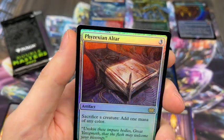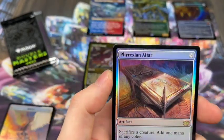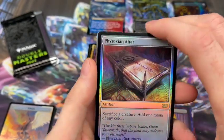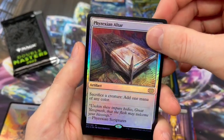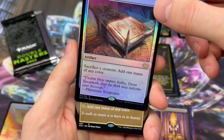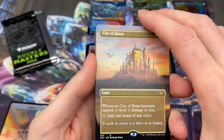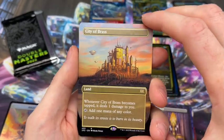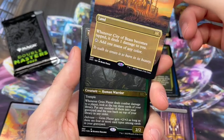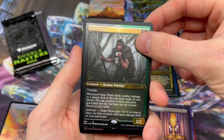First rare is Phyrexian Altar - very nice, that looks beautiful in the foil, so nice. With the pack foil I don't have a lot of high hopes - I just expect to get bad things in there, so when we do get nice things it's a bonus. The unfoil City of Brass is nice - I haven't actually pulled one of these yet, so this will be the one that goes in the borderless cube. Great pull. We have a Grim Flayer - working on that playset.